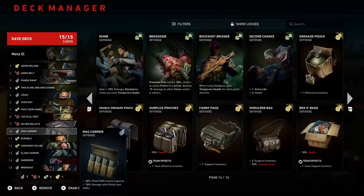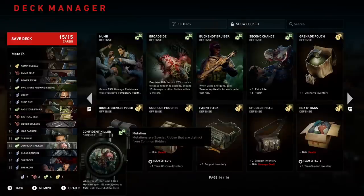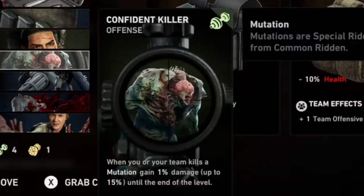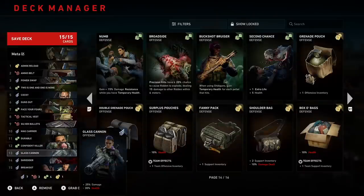9th card is Silver Bullet — damage penetration, baby. Don't worry about losing money; money is pointless here. You'll have enough for ammo, healing, medkits, and attachments. 10th card is My Carrier — again ammo and damage for my current weapon. 11th card is Durable: resistance and extra health. You could switch this card for weak point damage if you want to go more DPS-focused, but we need some defensive cards as well.